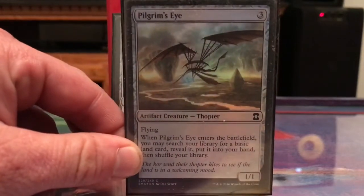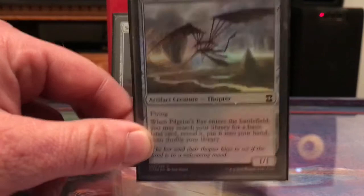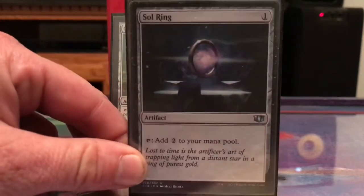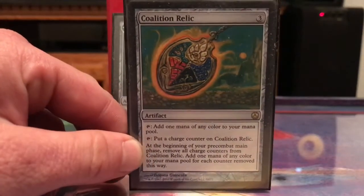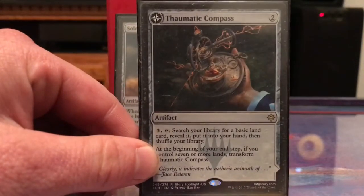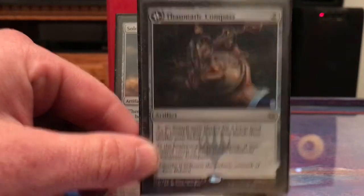Pilgrim's Eye lets me get a land and put it into my hand, and it's a flying Thopter artifact which is relevant. Sol Ring and Coalition Relic — everyone knows those cards. Thaumatic Compass is land ramp that turns into Maze of Ith when you flip it over.